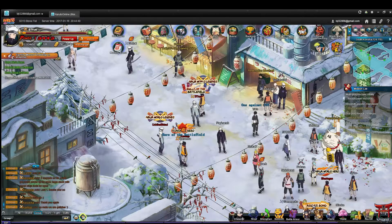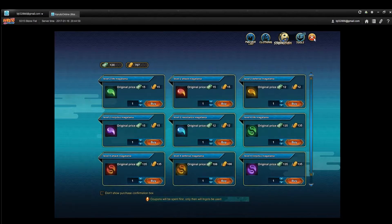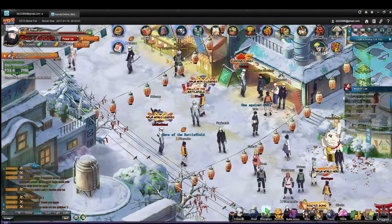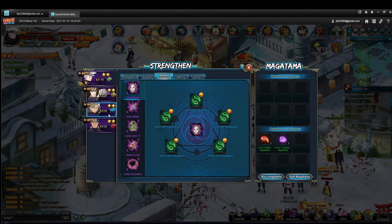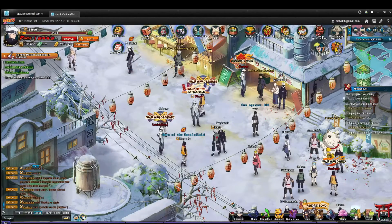Especially as a free-to-play player, how you use your coupons is extremely important because that is how you're going to get the most power. Start off with the Magitama — make sure you buy the Magitama and get your Magitama into all of your characters, then you can start leveling it up. Once you have at least level 2 in every single one of the slots for all of your characters, then you can start using your coupons for different things.